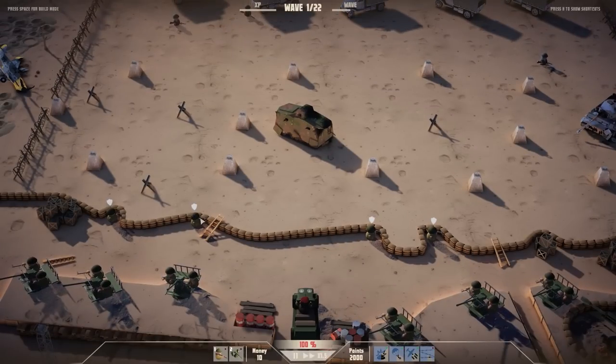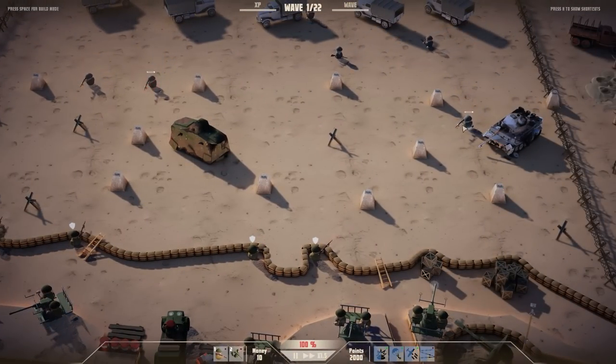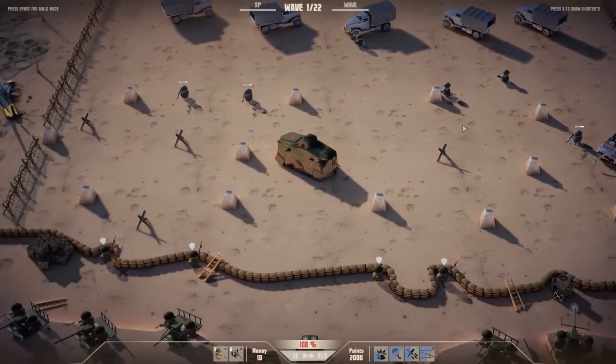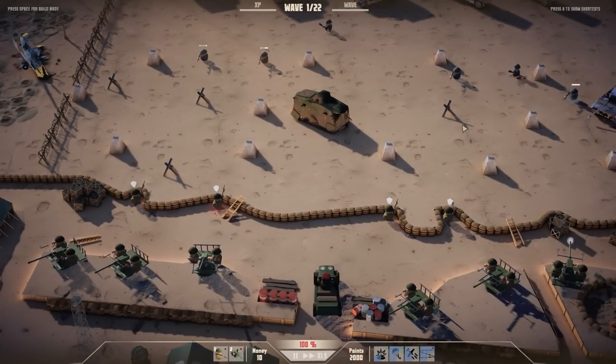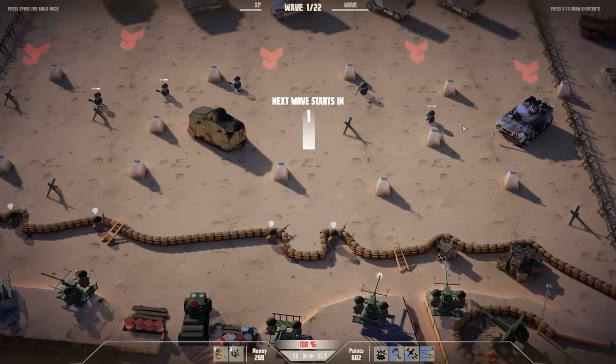You have two currencies: money, which you use to buy units and structures, and points, which you use for support equipment. Obviously if they get to your base and destroy everything — well, that's suboptimal to say the least. I've spawned some guys near the sandbags and they'll get defensive bonuses, which is quite handy. We can see some enemies coming in and we are shooting away — looks like we can defend against them and earn points for kills.